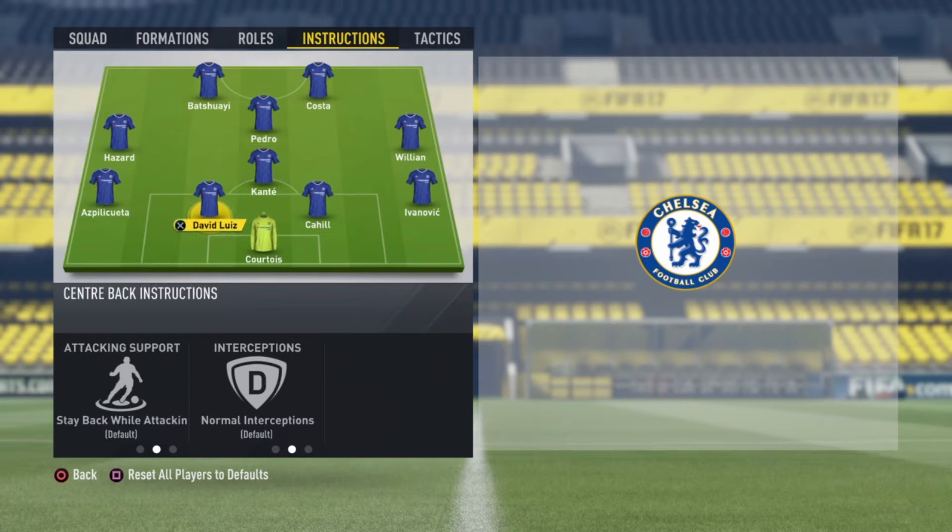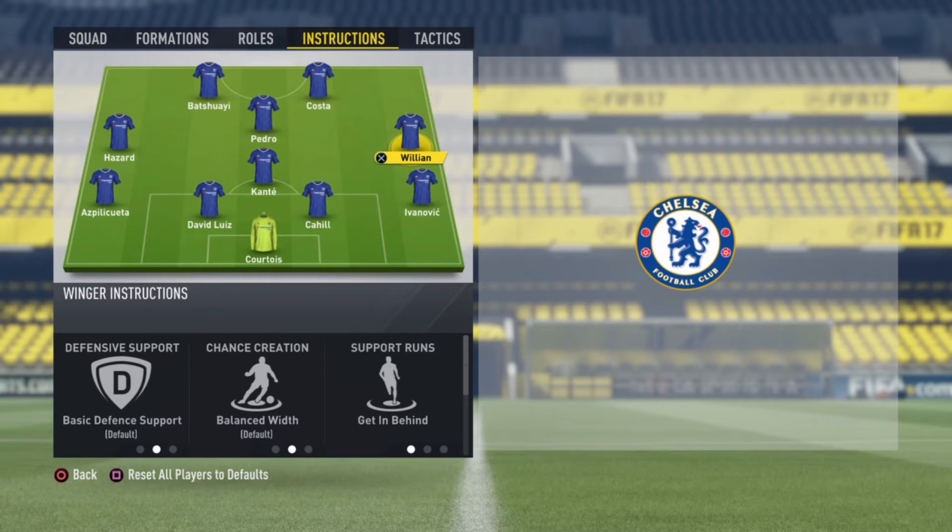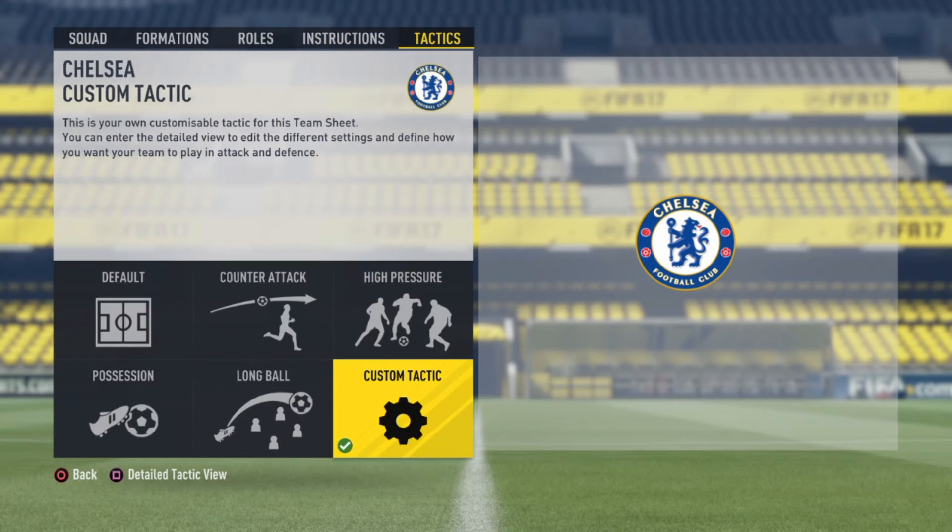For the left-back and right-back, don't put 'stay back while attacking' — keep it as a balanced attack. Balance is the best, believe me guys. You should put 'stay back while attacking' for Conti as he'll be our CDM, the central defensive midfielder. He'll be supporting the defenders and will help you build your counter-attack.